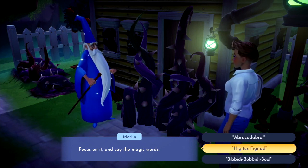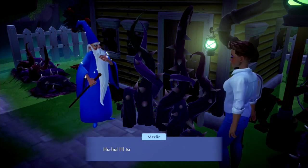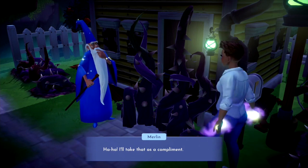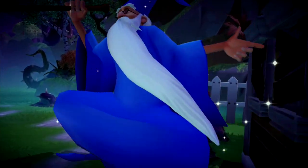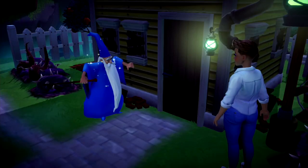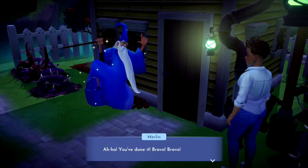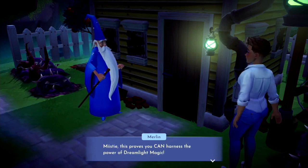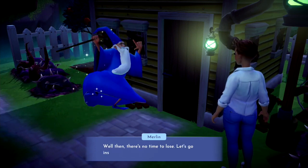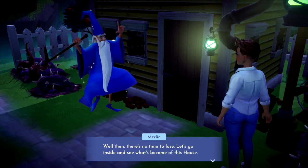How do I remove them? Magic is different for all who practice it, but all you need to do is focus your thoughts on the task at hand. Yes, let's do this. I sense the magic within you already — focus on it and say the magic words. I'll go with 'Higatous Figatous.' Ha, I'll take that as a compliment. You've done it! Bravo. This proves you can harness the power of dreamlight magic. There's no time to lose — let's go inside and see what's become of this house.